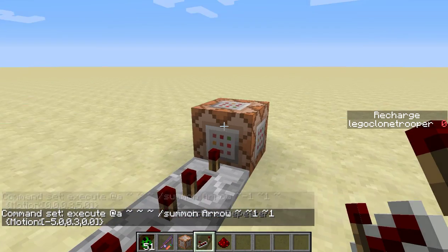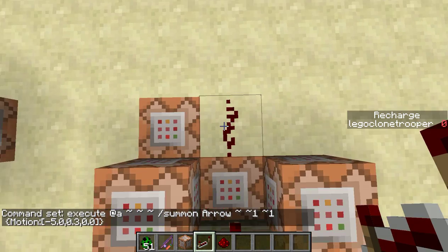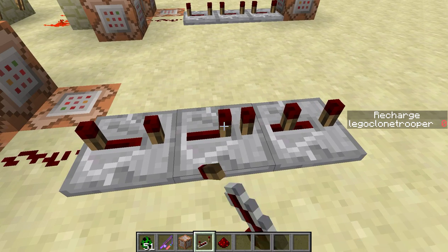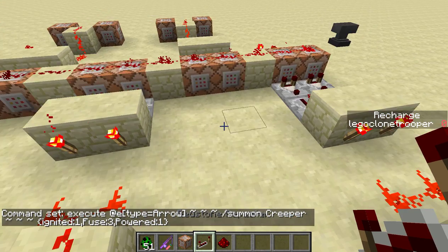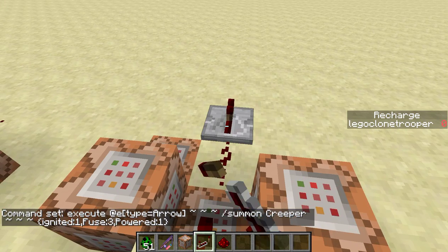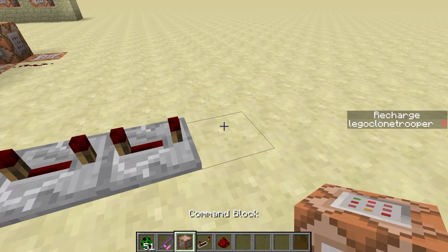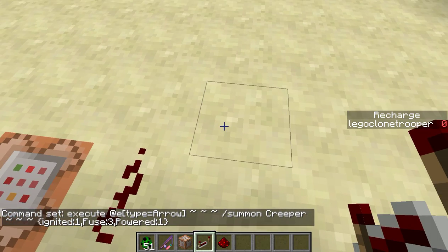And then we're going to place this down and then we're going to take this command. I don't want to retype everything. And then we're going to copy-paste. And after this is done, we will have a non-breaking land explosion rifle. Then we're going to do the last one, which is beautiful.